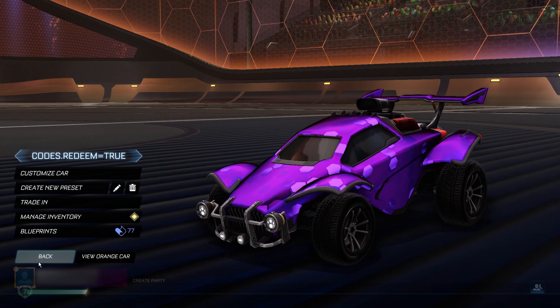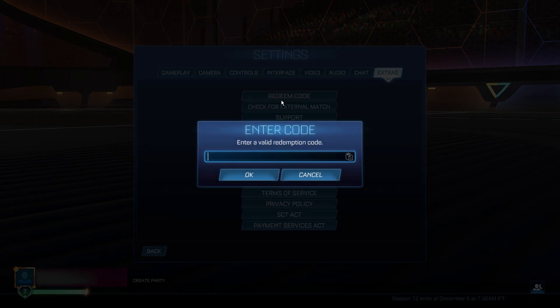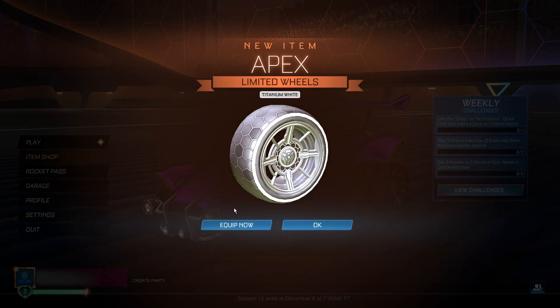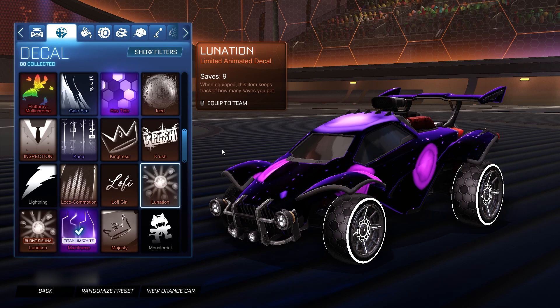Now we've definitely saved the best items until last. Go back into settings, extras, and redeem code. For the third code we've got the titanium white apex wheels — super expensive items, so you definitely don't want to miss out. The code is S13TWApex — capital S, capital T, capital W, and capital A. Click OK, go back to the main menu, and there it is — the titanium white apex wheels completely free. I'm going to put the mainframe back on so it looks a bit better with these wheels — and look at that, that's looking really good.